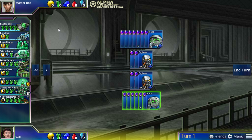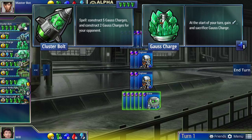Now let's look at some random green units. The first is Cluster Bolt - it's actually a spell that gives you a lot of attack in the form of Gauss Charges but also gives your opponent a lot of attack. Why would you want to do this? Why does giving both sides more attack benefit green? The reason is green units have the most health - it's beneficial if both you and your opponent gain attack when your units have five health and their units only have one.